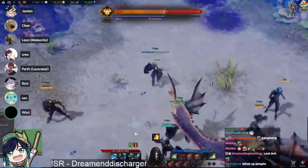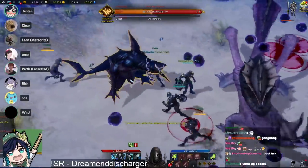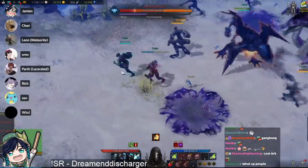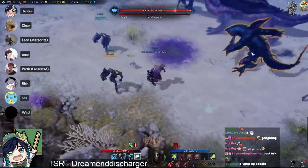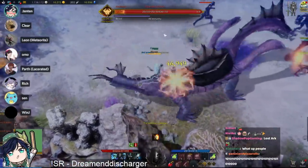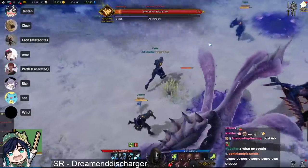Coming into this first boss, there isn't actually a lot you need to know — it's pretty much just a fun minigame. The only thing you need to know is that he will periodically spawn a shark add, which is on the screen right now. When he does spawn the shark, make sure to focus the shark down first, which will give you a massive damage buff to kill the main boss. Just ignore the main boss when the shark spawns, kill the shark, then go back to the main boss. Very simple boss, just for fun.